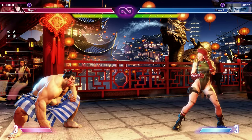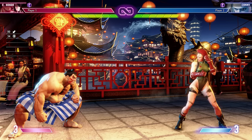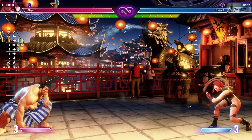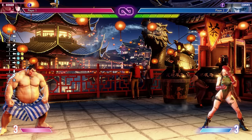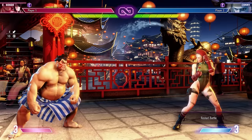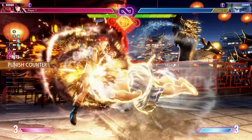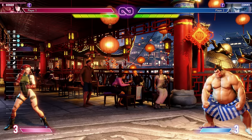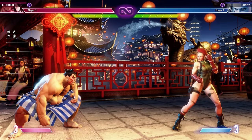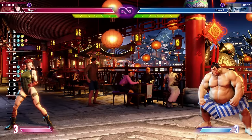The idea of the cross-cut also works with charge moves. As long as you have charge — for Honda, we charge back and then hit back and two punches to get the EX headbutt. The whole time I never hit forward for the sumo headbutt — I hit charge down-back and then back. So once you have the charge, the game knows you have the charge. Once she crosses over your head, just hit back and two punches and you'll get your EX sumo headbutt.